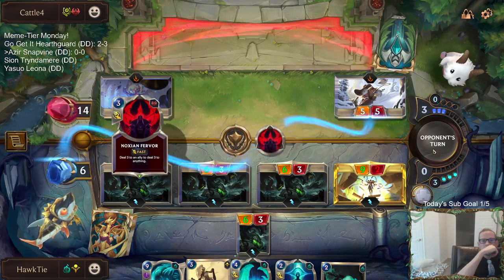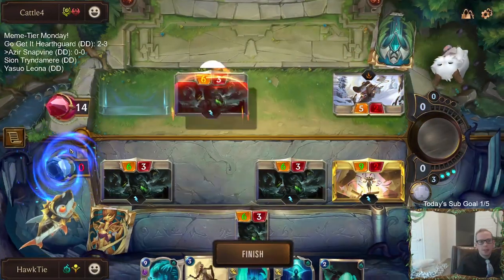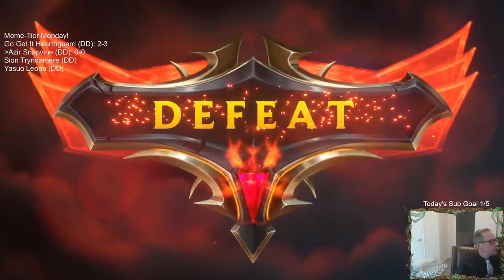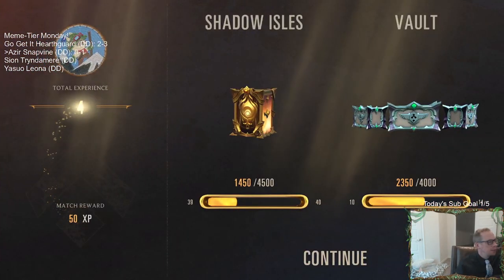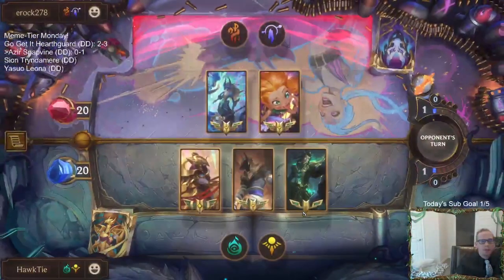They just have two Fervors — so I was going to die. Good hand, opponent. We came very close to beating one of the best and most popular decks in the format with our meme-tier Overgrown Snapbind deck. That was my line also — pass and keep spell mana for Snapbind into Hapless. Didn't quite work out.